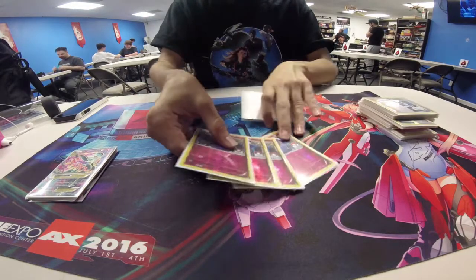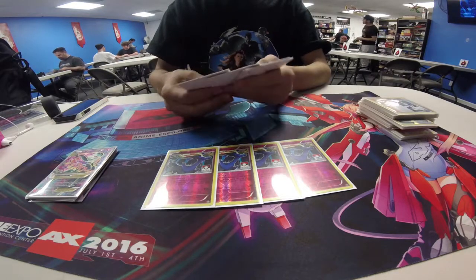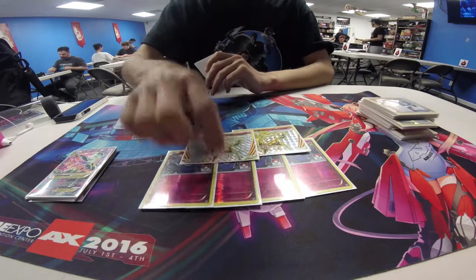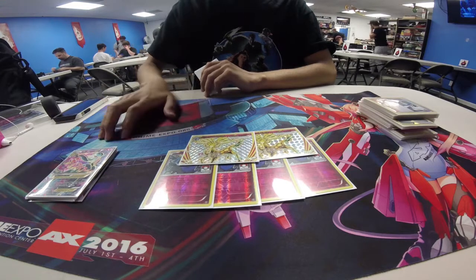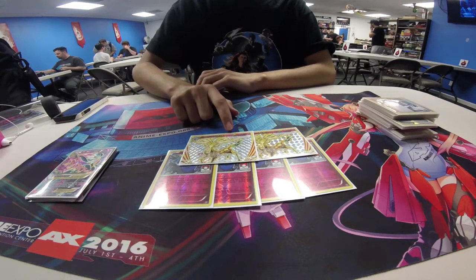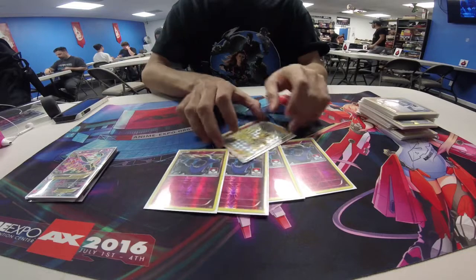Afterwards, we run four Geomancy Xerneas, obviously to accelerate the energy in the deck — helps out a lot. Along with that, I also use two Xerneas Break. Two Xerneas Break because they're a good late-game option. If you don't want to waste a prize card or two on your Gardevoir, you send out Xerneas — it can still two-shot and sometimes one-shot a lot of things you don't expect. So it's good to have them as a backup option.